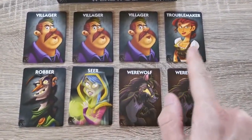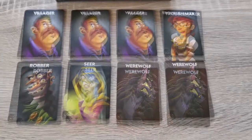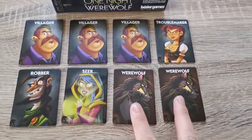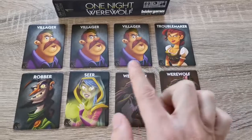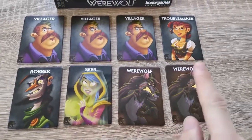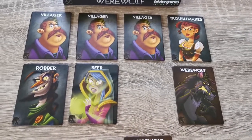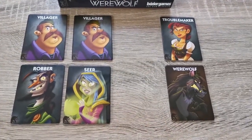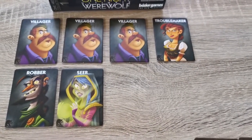We're playing with three villagers, a troublemaker, a robber, a seer, and two werewolves for a five-player game. For the villagers to win, they have to oust a player that is a werewolf. For the werewolves to win, they must not be ousted and must kill one or more villagers. The village team can win if at least one werewolf dies, even if one or more other players also die.